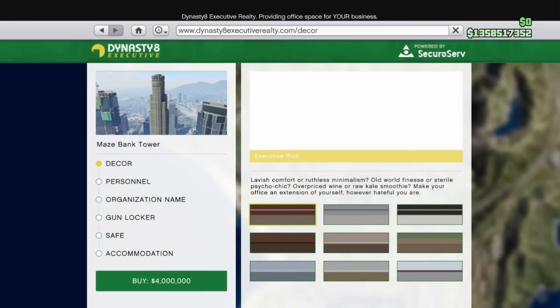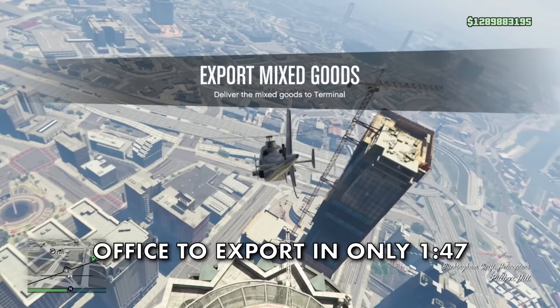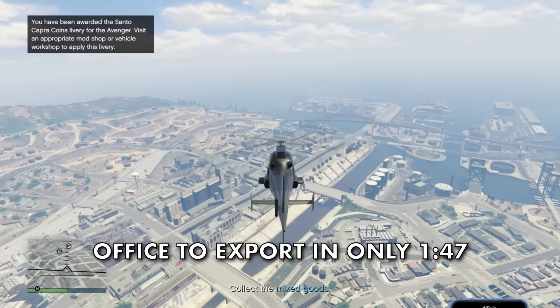For the best CEO Office, it's definitely Maze Bank Tower — the most expensive, starting at 4 million dollars and rising to over 6 million with extras. But it's the closest to the best warehouse in Cypress, meaning you can deliver exotic goods in only a couple of minutes.